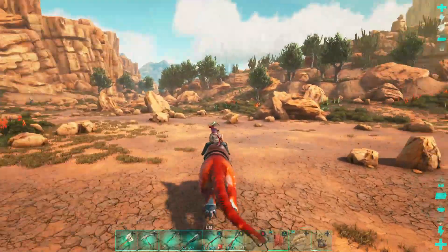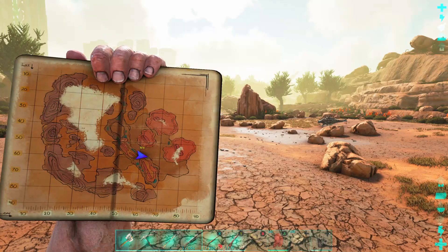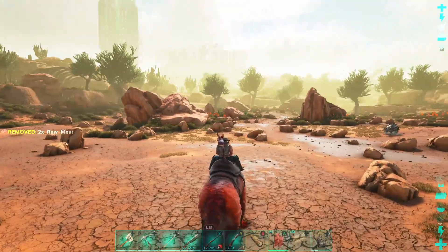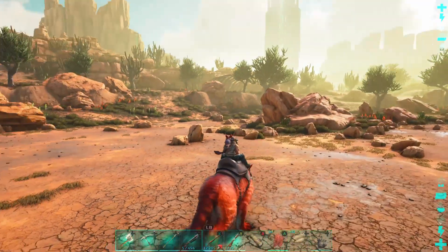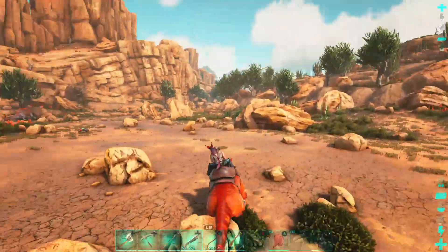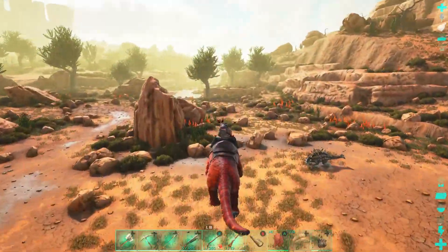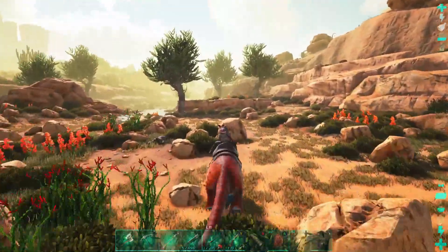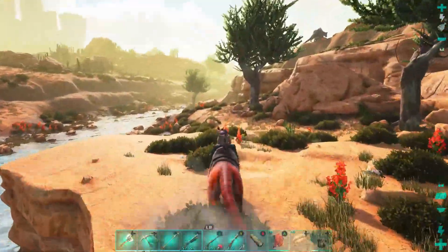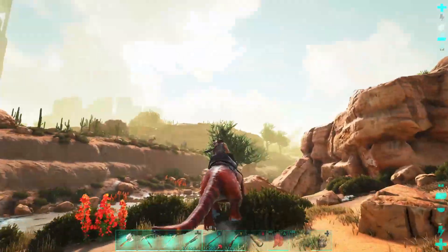Let me show you on the map where we are — right down here in the ravine around this area. It's cool down here, relatively flat, and a lot of these rocks break so you can make the base as big or small as you want. The only real threat down here is raptors, so for a starter base this is a great area. We're also close to the T-Rex triangle.